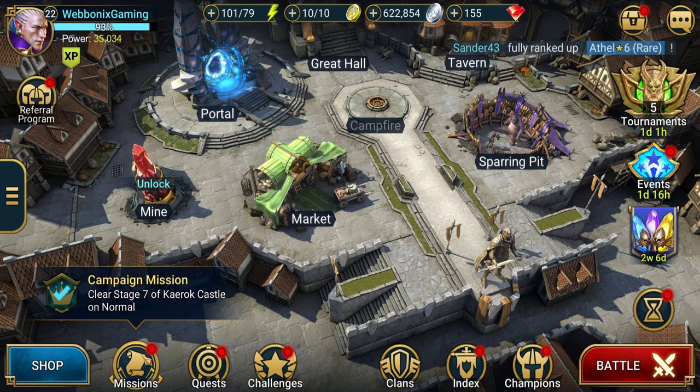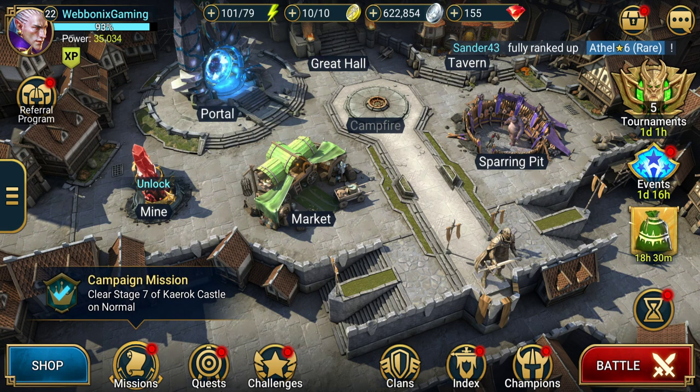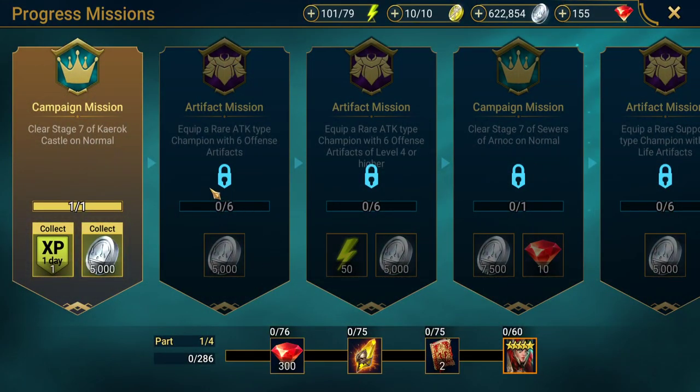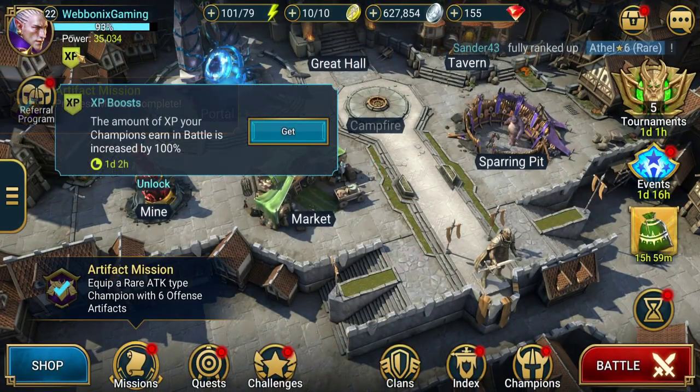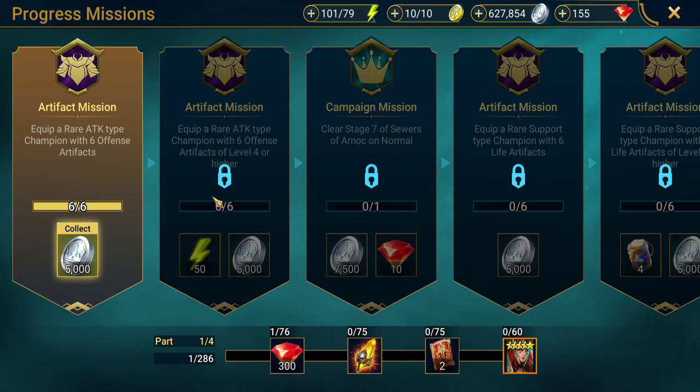At the bottom we have Challenges and Missions. I've still got two hours and 20 minutes on my XP boost from the first one we clicked. If we go to Progress Missions, these are milestone missions. The first one — clear stage 7 of Karak Castle on Normal — we've already done, so we can collect this reward. We're choosing which XP boost to do first. This one is probably the better one to go for because once you click it, it automatically applies the XP banner — one day, two hours. You can't save it in your bank for a later date, so choose wisely and hold off on the others until you've used your energy.